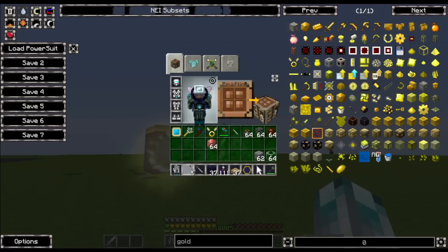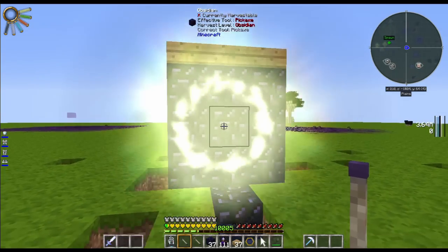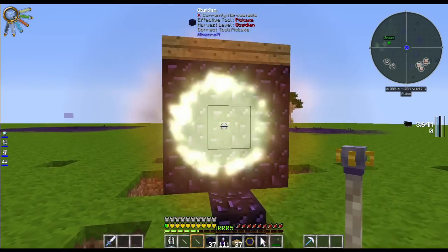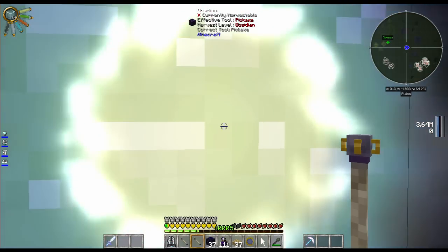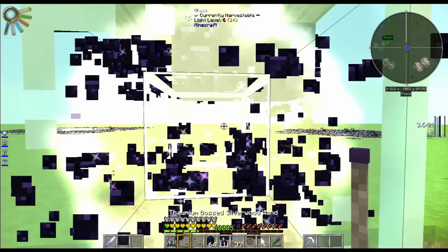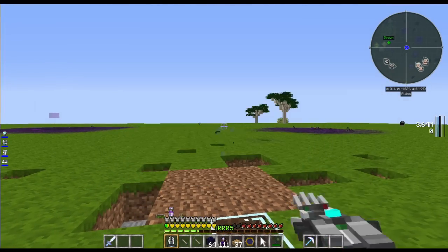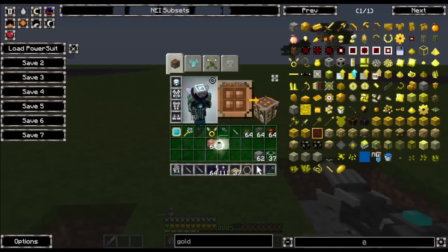Now for the tricky bit. What you have to do is right-click on this to equal-trade the obsidian for glass using a new wand. As soon as that's done, you need to right-click on it with another wand to convert it into a node in a jar. And now we have a node in a jar — it's a pretty hungry node in a jar.